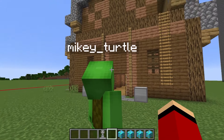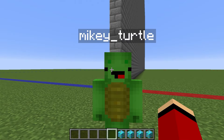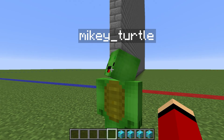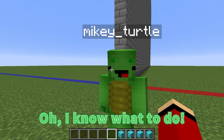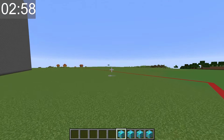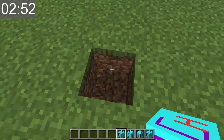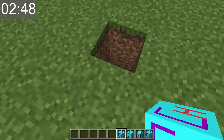Alright, are you ready for round three? I was born ready! For round three, we'll each be building our own fields. How should I design it? I know what to do! The mission is to make the best field we can in just three minutes. Time to whip out my cheat device — this will make a field in no time. Mikey's gonna be so impressed.